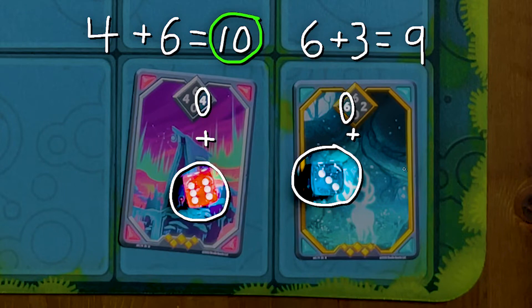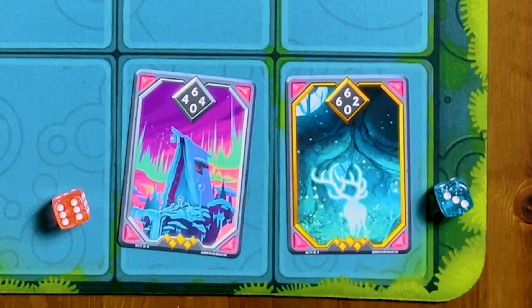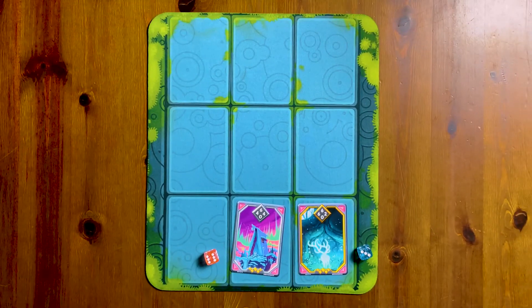If your sum is higher than your opponent's sum, you win the battle and flip their card to your side, which you now control. You can only flip enemy cards as an attacker, not as a defender.